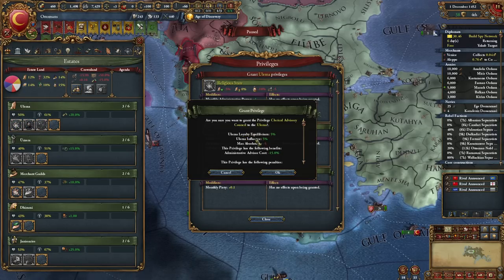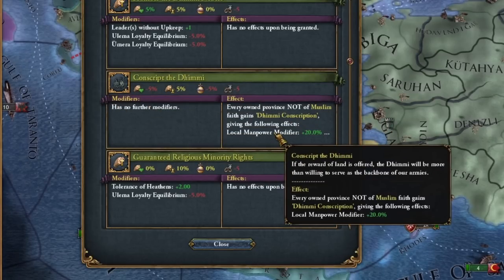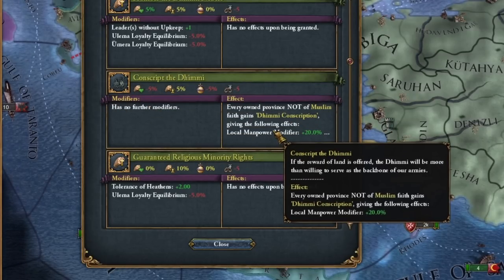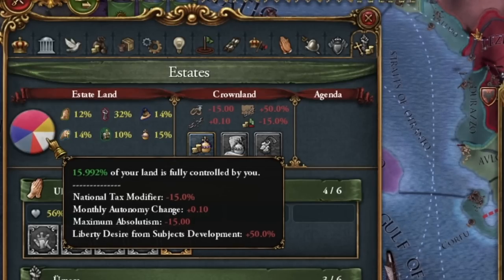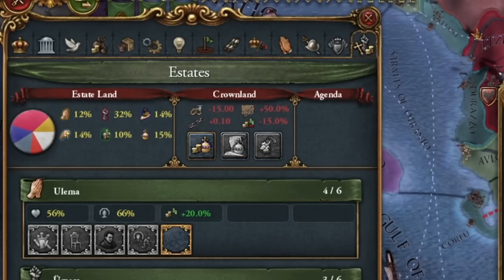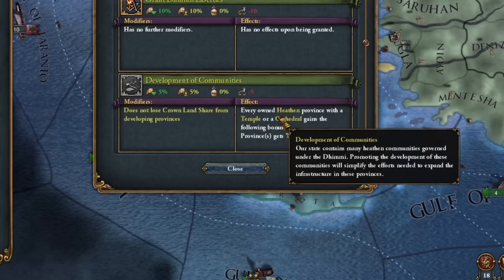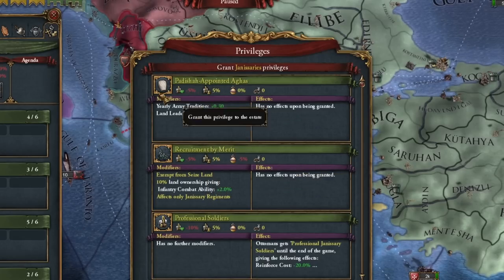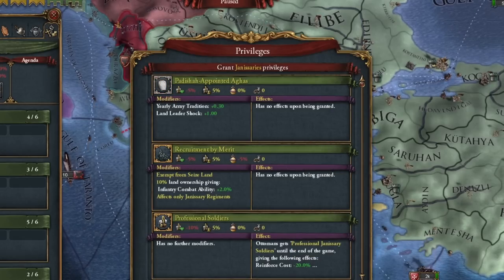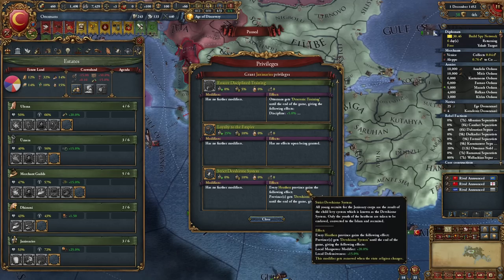I think now is the time to give away the rest of the privileges. I want monthly devotion and cheaper advisors — a really nice privilege for merchants. I need to have 20 of the crown lands as soon as possible. I take the privilege on the Janissaries because we will have better commanders, increased military tradition, and they are quite loyal. Strict Devshirme System — very strong.